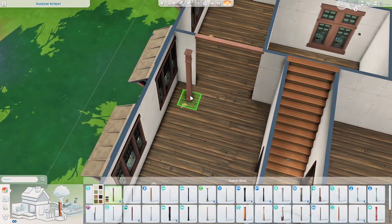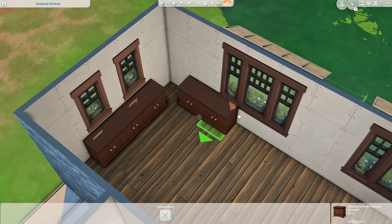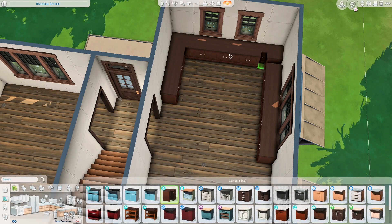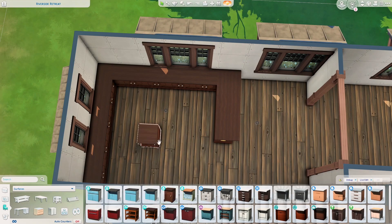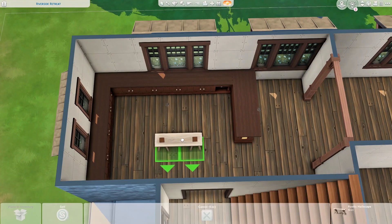This build has three bedrooms total — one downstairs and two upstairs — and either three or four bathrooms. I'm not entirely sure, but we'll see in just a few minutes.